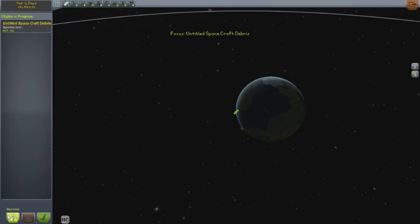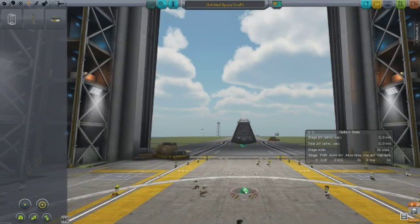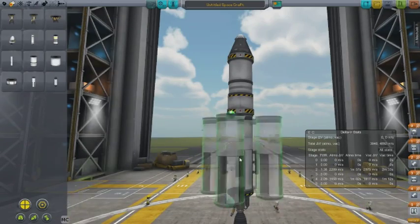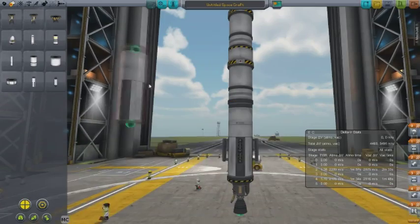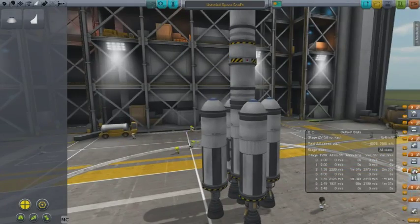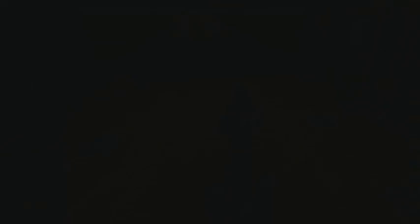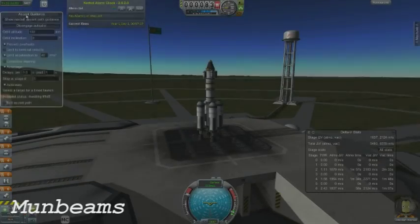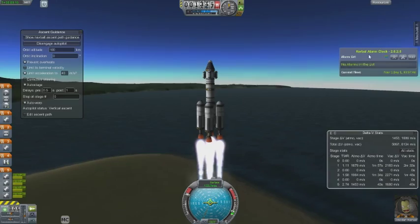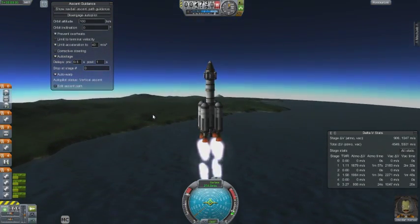Moving on, we are going to build another rocket as always. This one also has the liquid boosters, and this one is going to get us on a flyby of the moon. I'll do a little bit of science while flying by, just to keep adding to the pool of science points.